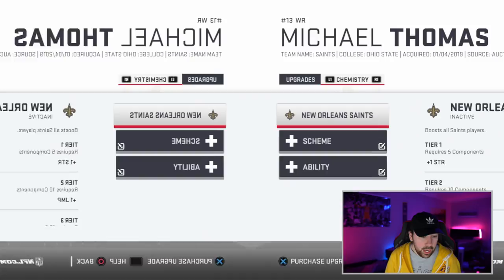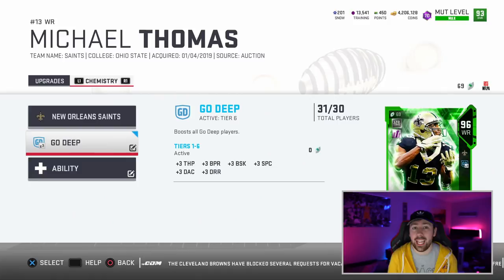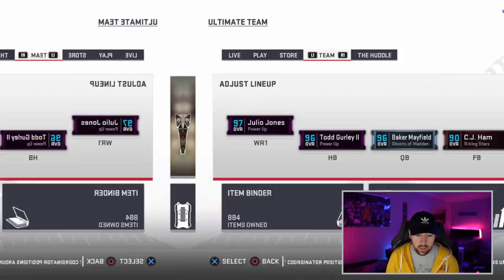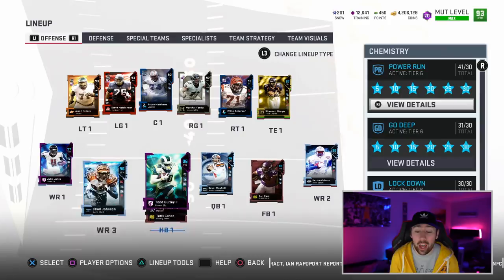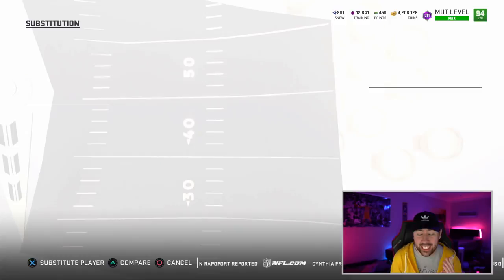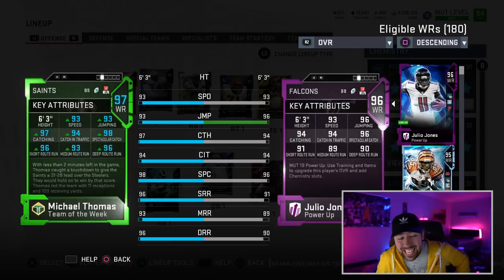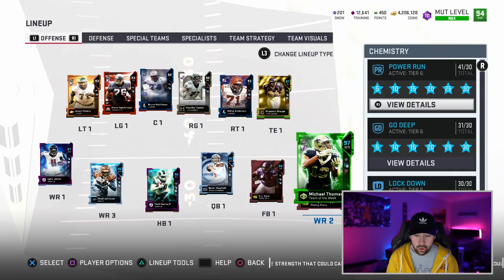The card has 92 speed — with John Madden chem that goes up to 93. Good route running, good catching, good catch in traffic — he's pretty much an all-around beast. With most receivers I like to get spec catch up as high as possible, so I'm gonna throw 'Go Deep' on there. We can't do Sprinter without the power-up, and I really just don't feel like powering up Michael Thomas. After upgrades he's at 97 overall: 93 speed, 98 spectacular catch, insane route running, 93 jumping — and he's six-foot-three. Looks like a beast.